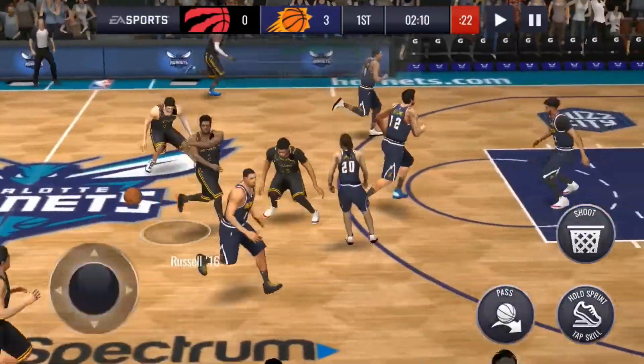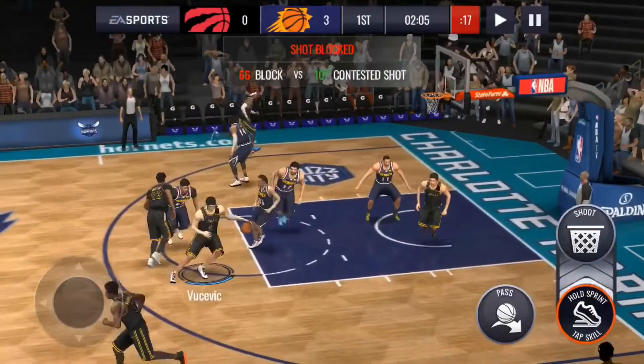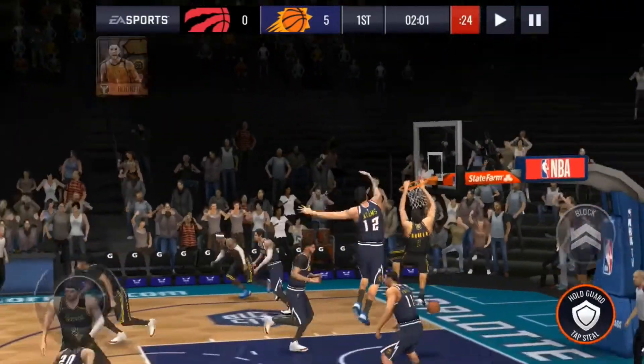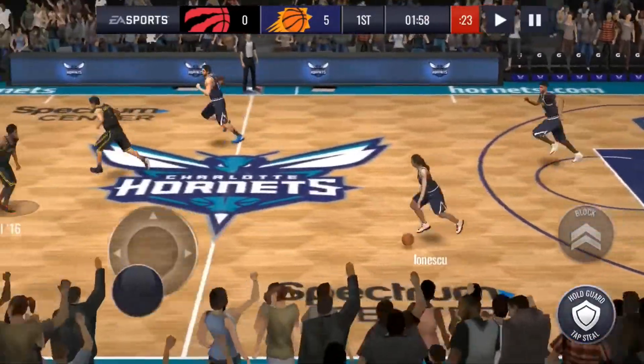Where's Book? Give it to Book. Let's see if he can dunk it inside — oh, he got swatted. But he gets the ball back and dunks it, so it's all good.